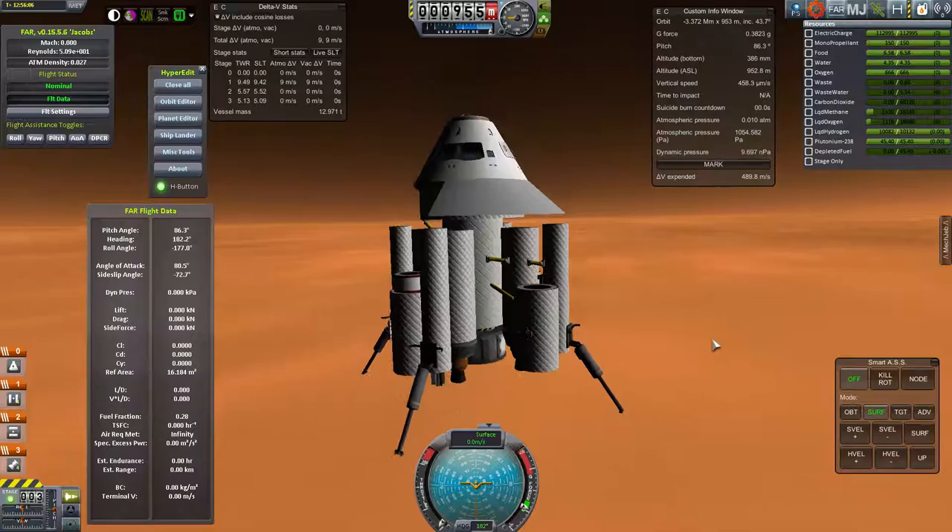I brought some methane and liquid oxygen from Earth for this. I'll need a bus attached to the craft to control it, keep it solar powered during the coast, and run the cryogenics to keep the fuels chilled. Thanks for watching — that was Mars Entry, Descent and Landing.